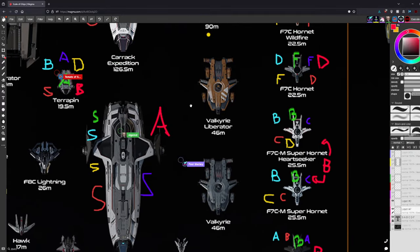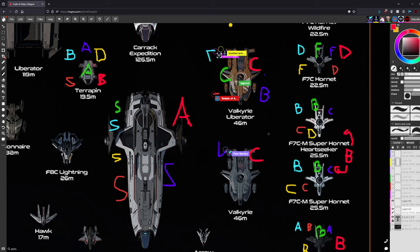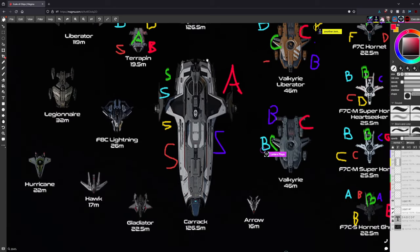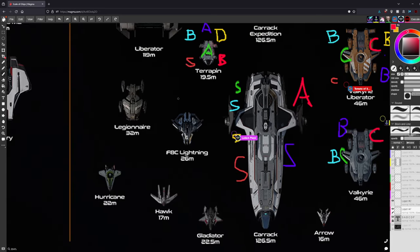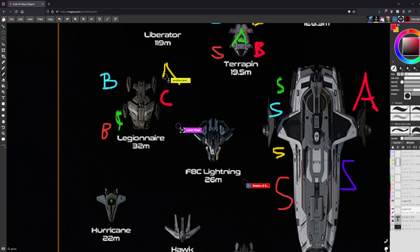The Anvil Liberator variants are discussed. One host drops it to C. The factory variant is, in his view, just a skin — and he hates that a ship called 'Liberator' exists in the same family as the actual Anvil Liberator capital ship. He considers both naming and the skin-only differentiation poor design.